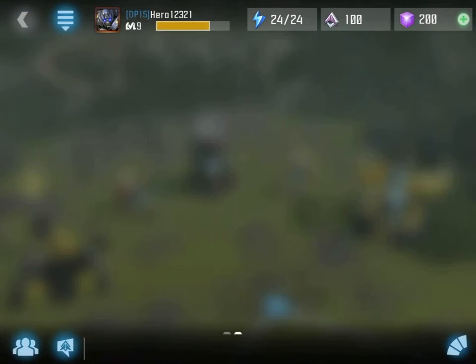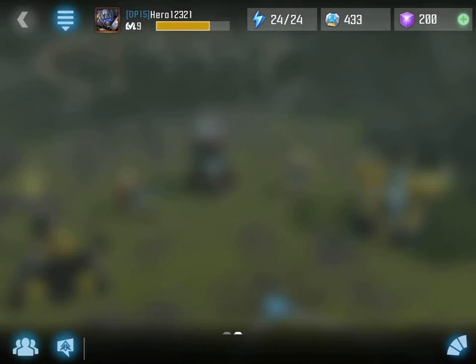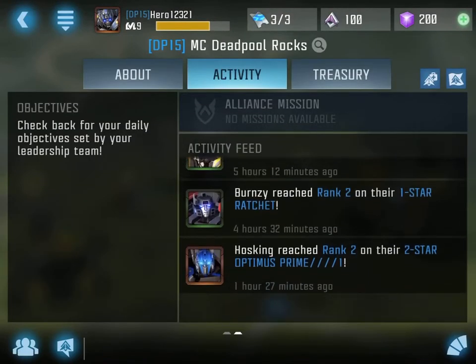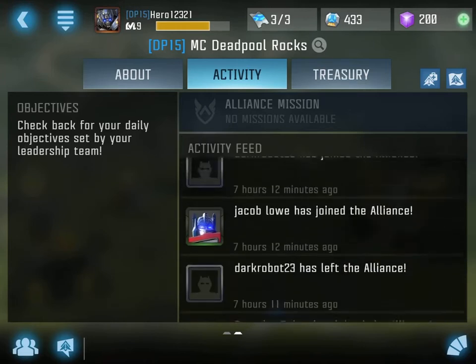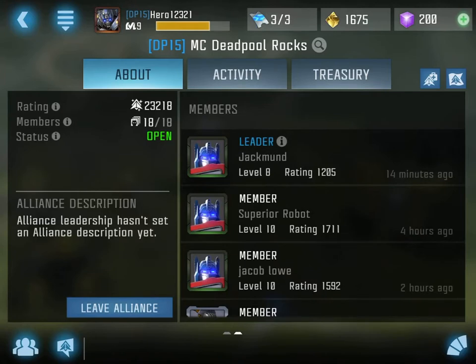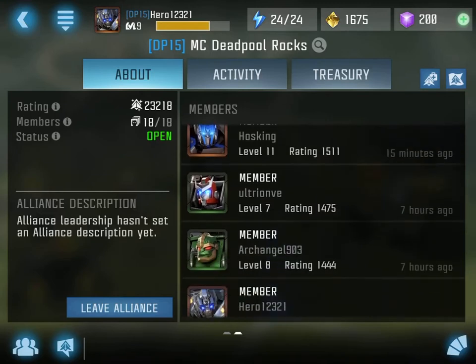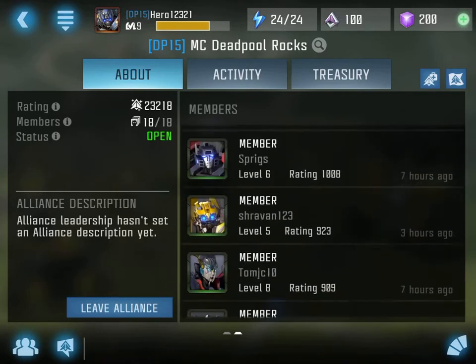I'm gonna try to get a four-star Ironhide or Bladewig - he's actually good. Let me show you my alliance. My alliance is called MC Deadpool Rocks. Somebody bought Bumblebee and somebody got Windblade - a three-star Windblade. You can't really join because it's full.